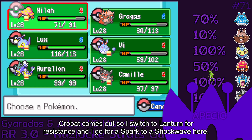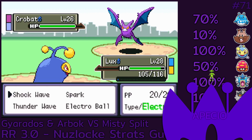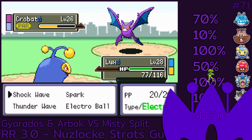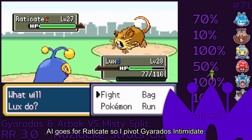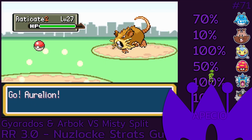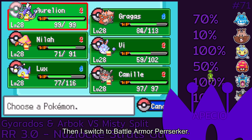Crobat comes out so I switch to Lantern for resistance and I go for a Spark and a Shockwave. AI goes for Raticate so I pivot Gyarados Intimidate. Then I switch to Battle Armor Perserker.